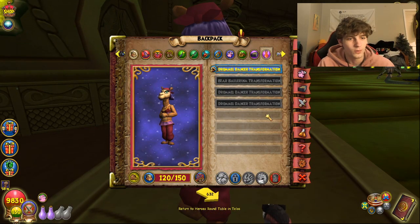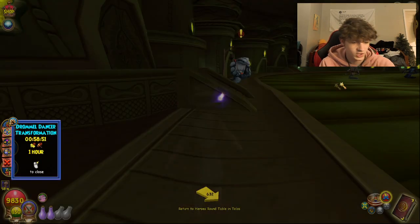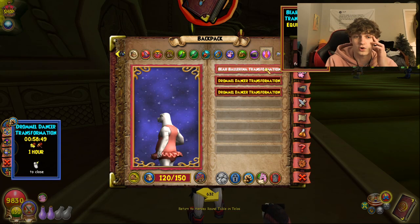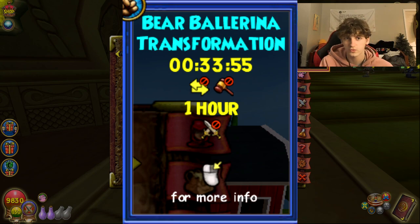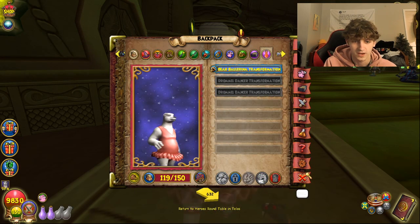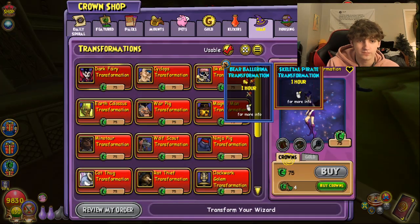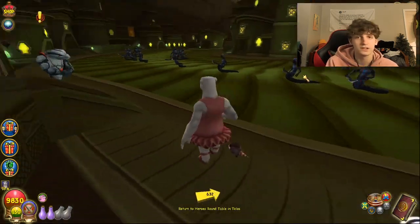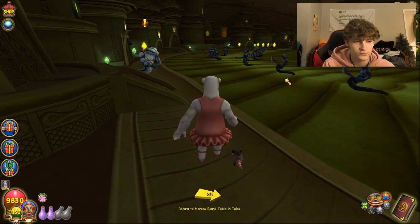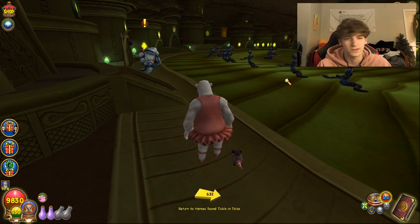Moving on to what I mentioned before — the bear transformation you get from Polaris. If I unequip this and put on the bear one, as you can see, this one is marked no PvP. This transformation is the only transformation in the game that is no PvP — if I have this on, I literally cannot go to a PvP match. But if you go to the crown shop, all of those can be used in PvP for some reason. Literally, it doesn't matter what transformation you use — any transformation will completely just not show your Mastery Amulet. And I think that's kind of dumb.